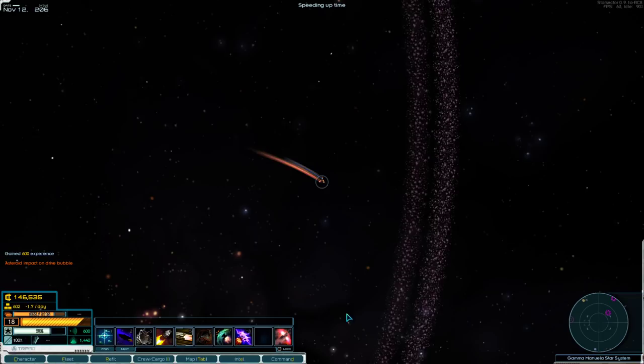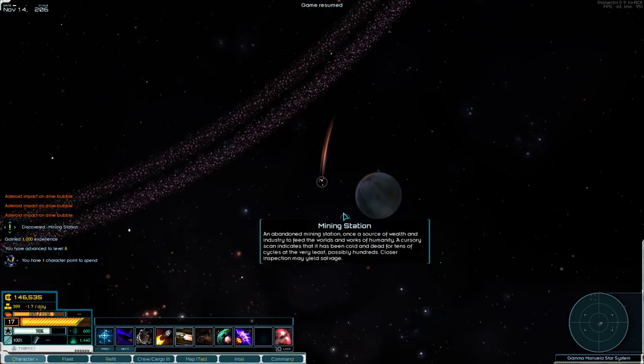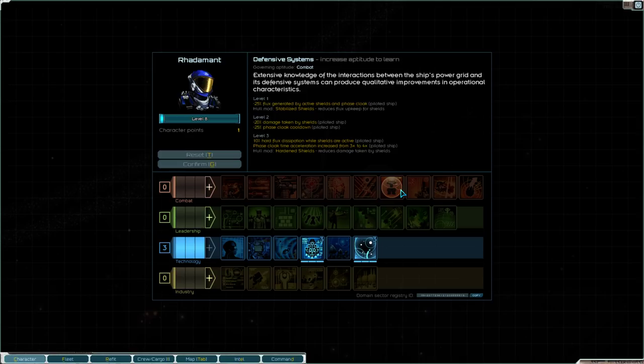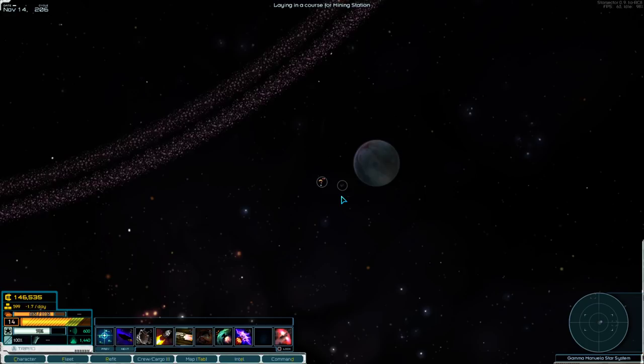I've done both missions I needed to do out here, so I'm hypothetically done. But let me poke around a little bit — hopefully I won't get myself into trouble. I just leveled up again. At this point, let me think about what I want most. Weapon damage would be nice, but I'm going to do maneuverability and top speed — Helmsman up to level 2 at least.